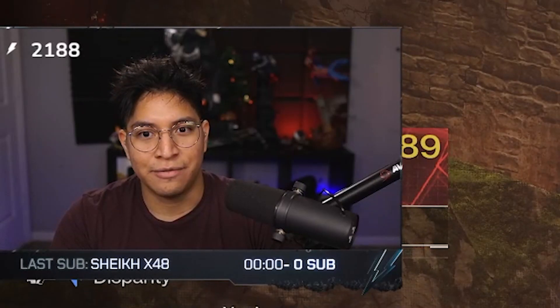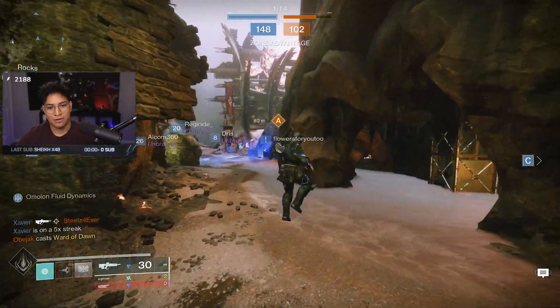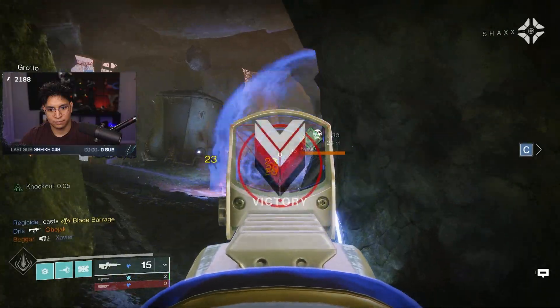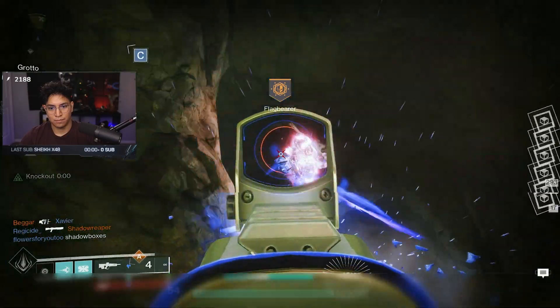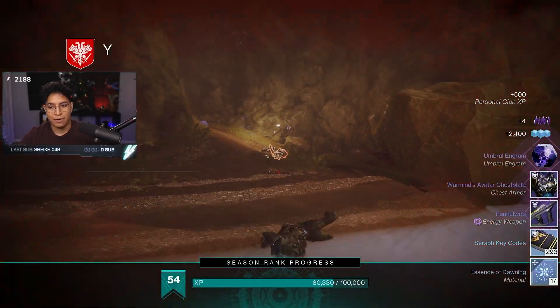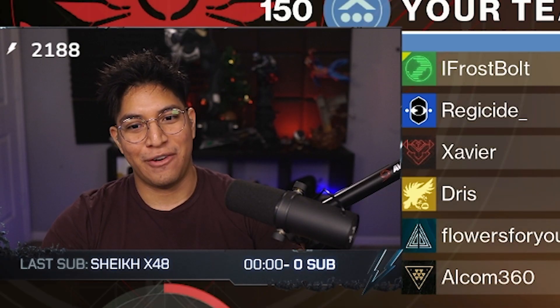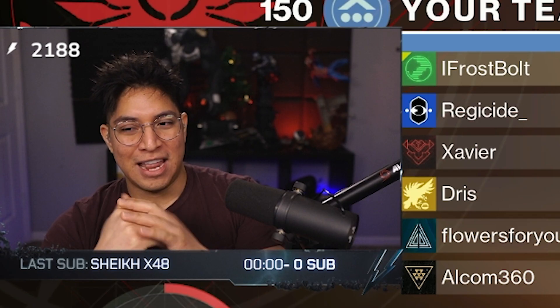That grenade launcher — what a gunfight. I could have at least got a trade if I hit my shots better at the end. We got the Desperado to proc and just kind of beamed people with it — it felt good at range. I just wish it was more effective against the high-impact pulse rifles, because you're going to see them all over the place: the adaptives and the new full-round burst. They just hit so hard with the flinch, and if I get flinched I'm struggling to keep my shots on point.